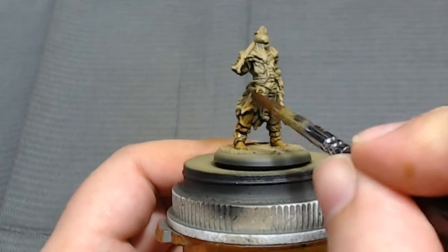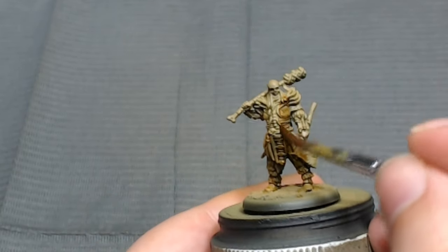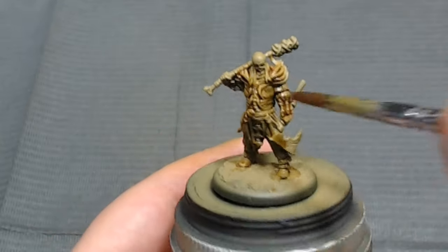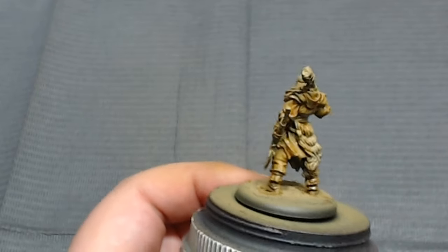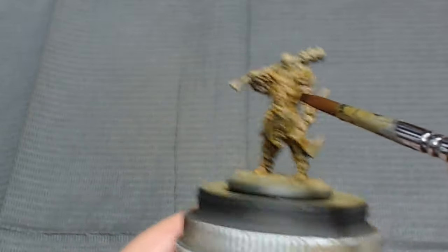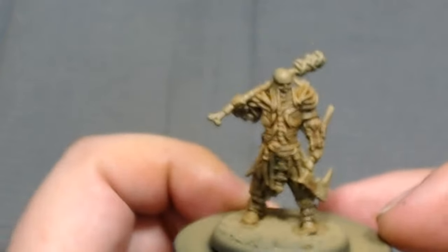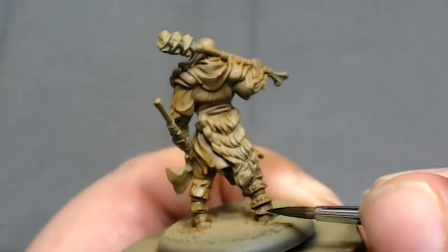I've started with the wash here, but I want to try and redefine some of those details in the recesses. Seraphim Sepia was too light, Agrax Earthshade was too dark, and both are too brown and not pointed toward the same greenish color. So I took the Seraphim Sepia, mixed a little bit of my Burnt Umber ink, and then put some Liquitex Fluid in there to remove some of that covering property that comes with the ink, so now I can get it into the recesses. It's done a pretty good job making sure it looks nicely shaded.